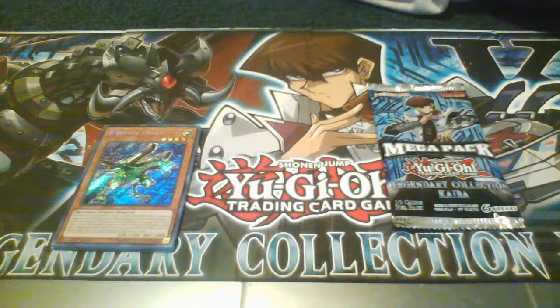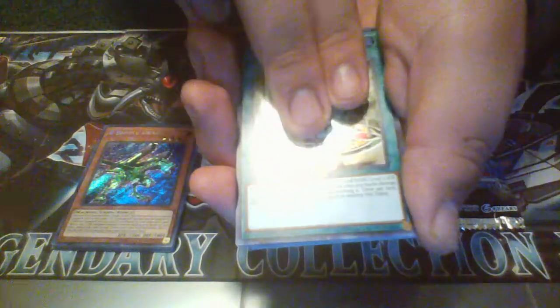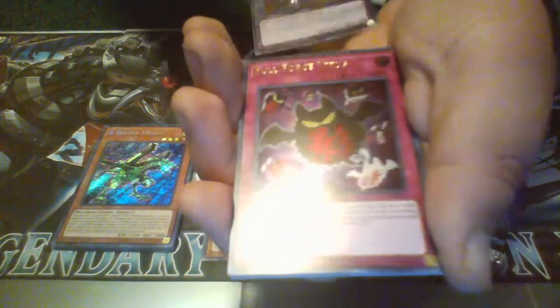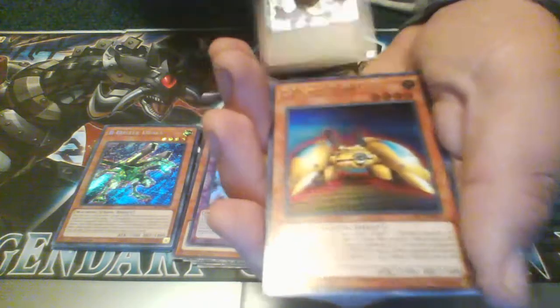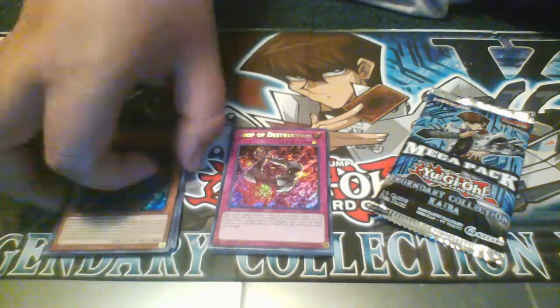Now the second one. Fiend Sanctuary, Blue-Eyes Shining Dragon, Mirror Force Dragon, Full Force Virus, Vampire Lord, Twin Burst, Protector with Eyes of Blue, Z-Metal Tank, Return of the Dragon Lords, and Loop of Destruction.